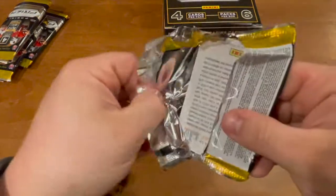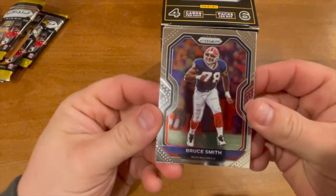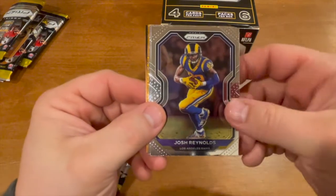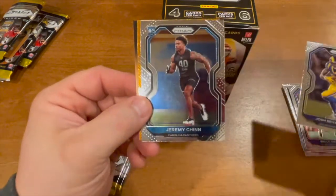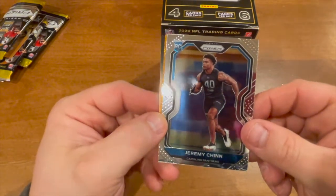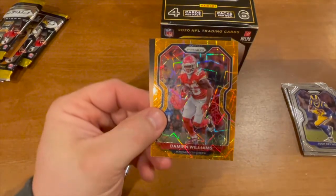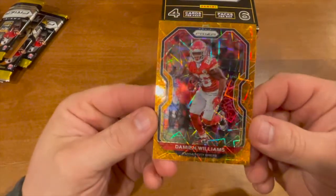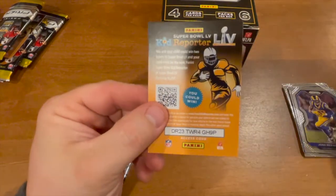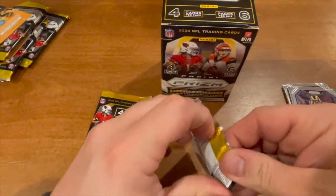We have a Bruce Smith, a Josh Reynolds, Jeremy Chinn — absolute beast — a Damien Williams orange, very very nice. And we have another kid reporter. Two packs left, let's try to pull something good here.